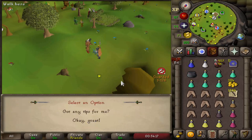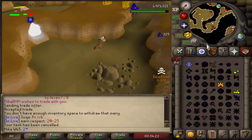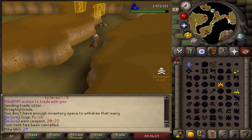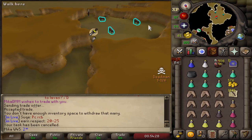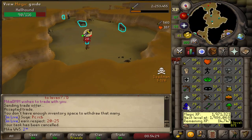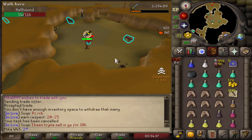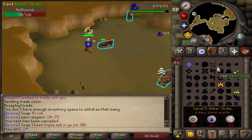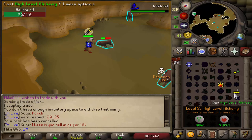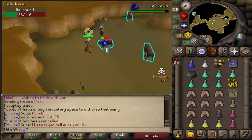Hellhounds — I will definitely do those. The good thing about this is when I do AFK tasks I can just alch. One alch gives me 325 experience, so 1000 alchs is like 325k XP, and 10,000 alchs is like 3 million experience — so I would need a lot of alchs to get to 94 magic. I'm just gonna be alching when I can while I slay, and hopefully we're gonna get magic up to 94 pretty fast.